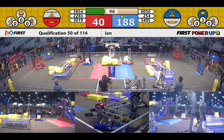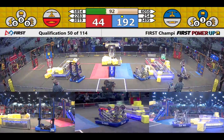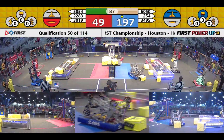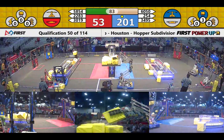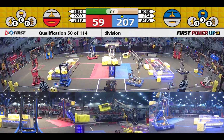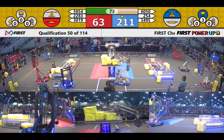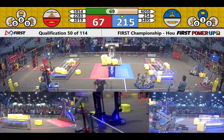Early advantage goes to the Blue Alliance. They're building up a lead quickly — about a 140, 150 point advantage for the Blue Alliance with a minute and a half to go in this match. Blue Alliance already loaded up three cubes in the vault, all in the levitate column, and they have executed that levitate. So that's an extra 30 points they've already got.